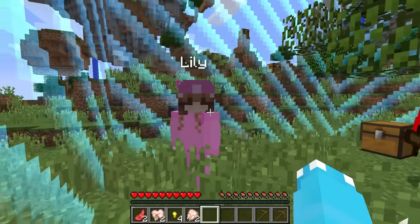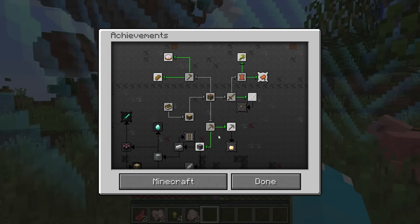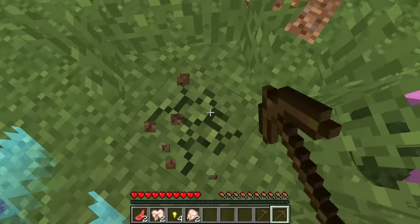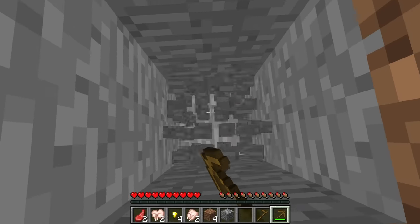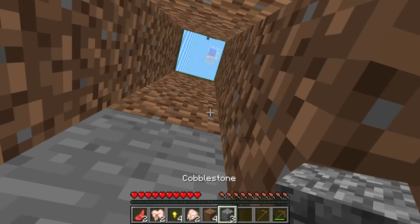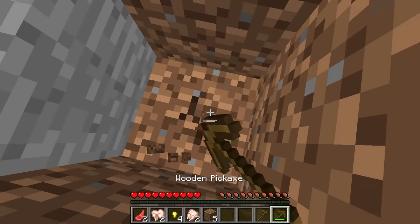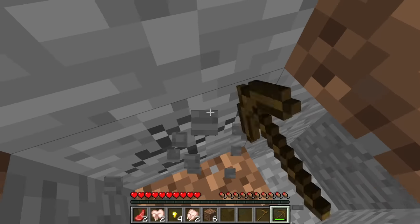Guys, that was not cool. Sorry, Lily. But we need two more achievements. Next, we have to get some stone because we need a better pickaxe and make a furnace — we can do two at once. So let's go mining, everyone. One, two, three — cobblestone! That is enough for a pickaxe. Roxy, make yourself a pickaxe and we should all get the achievement. Now I'm going to go get a furnace.